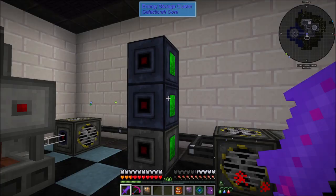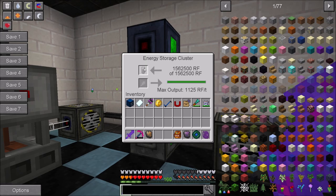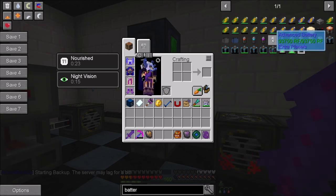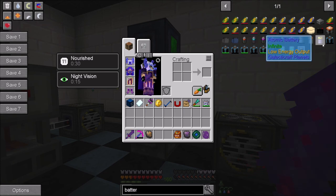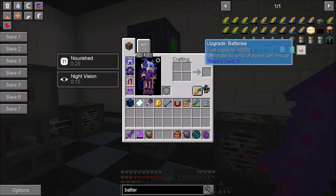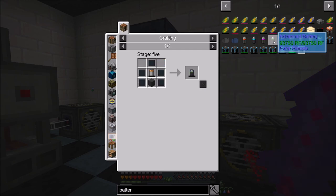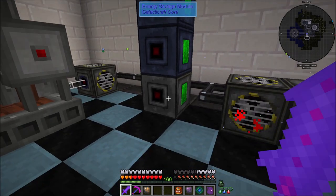I did make some advanced batteries from Extra Planets - they are the second best battery. The only ones better are the ultimate battery, the massive battery, and there's also an atomic battery which has infinite storage but low energy output - we're not going to bother with that one. The ultimate battery and massive battery are a little bit better, but advanced batteries are pretty solid.